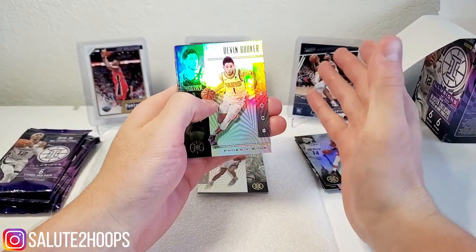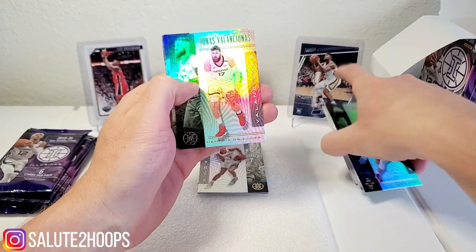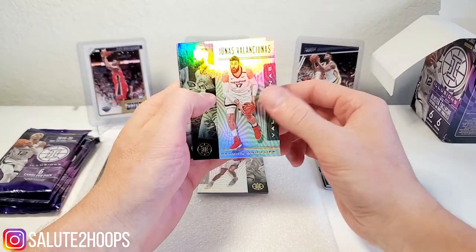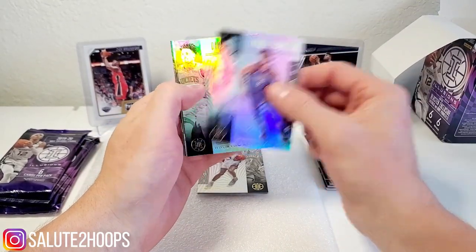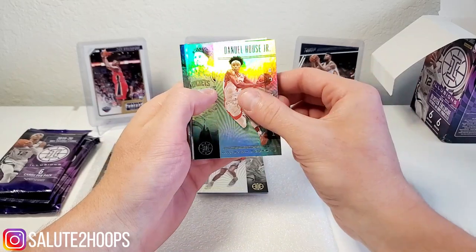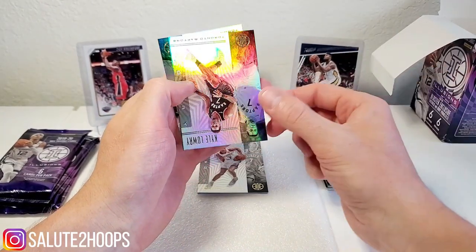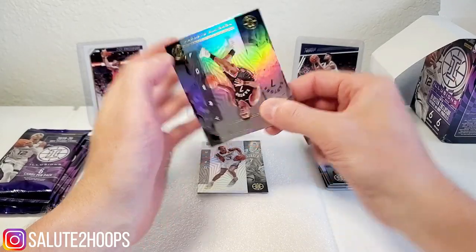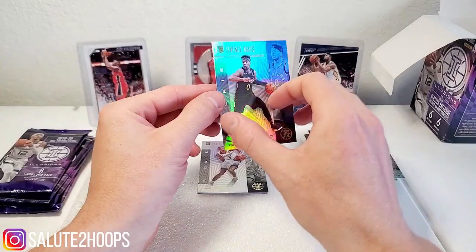I wish I was able to get more of the Illusions, but there's just so many people out trying to get cards now — it's insane, man. Jonas Valanciunas, Gallinari, Daniel House, Kyle Lowry, and Terrence Davis rookie card.